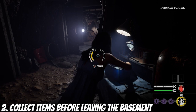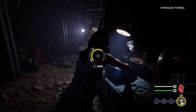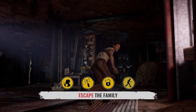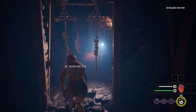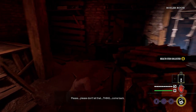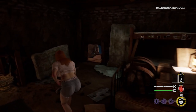Number two: collect items before leaving the basement. Texas Chainsaw Massacre does a good job telling you to collect resources to escape, but what it doesn't tell you is that the best time to collect those resources is while you're in the basement at the beginning of the game. You're usually only up against one family member in the basement — Leatherface — while the others are upstairs setting traps.